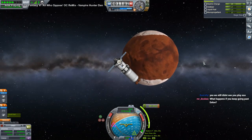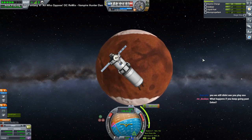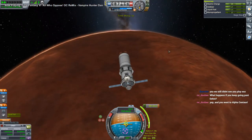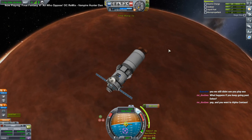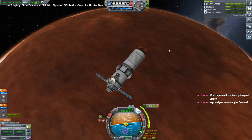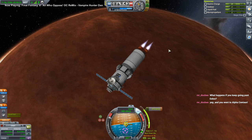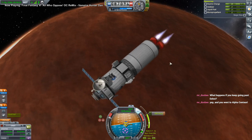Now there are mods that add planets past Elu — the Outer Planets Mod. But that's a different mod. For Alpha Centauri and all those stars, the numbers — it can't even draw the trajectory lines. So there's a lot of weird business going on with any of the interstellar stuff.